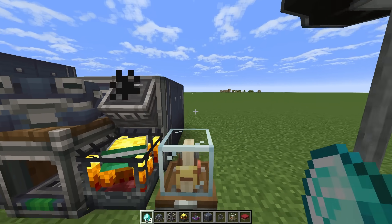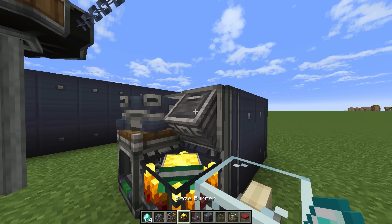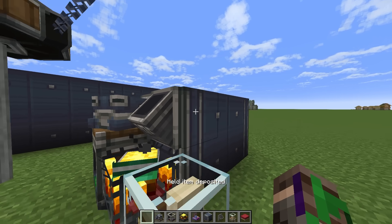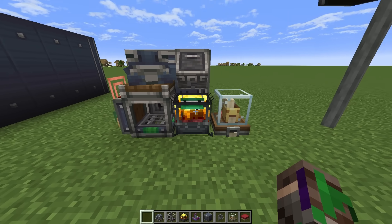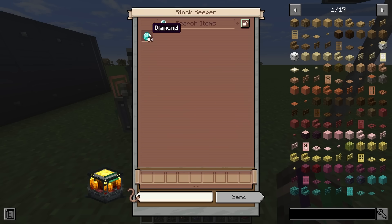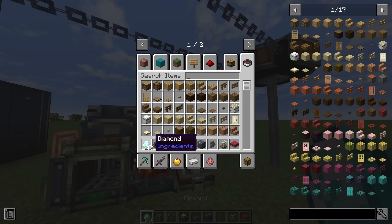Any items that I put inside of this item vault by right-clicking the item hatch will go inside of here. And when I right-click this blaze burner, it'll show me that I have diamonds. I can take these out by selecting the amount I want with the scroll wheel, or just by clicking them, and I click send. This'll take a package out, and I can shift right-click it and it'll give me my diamonds.